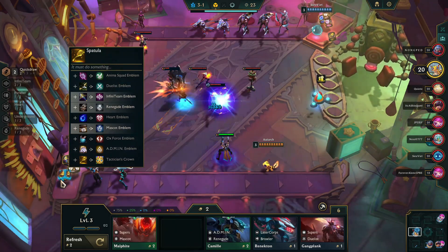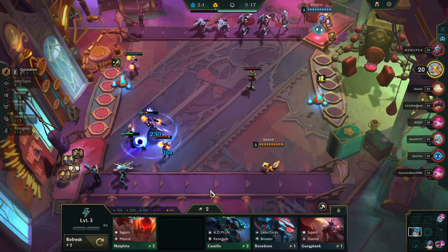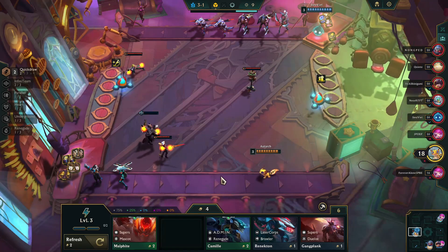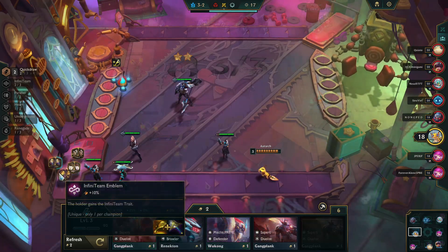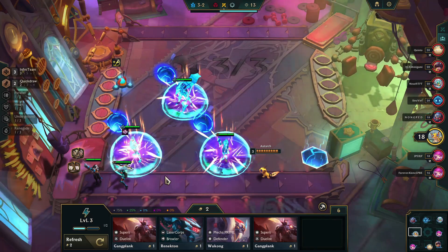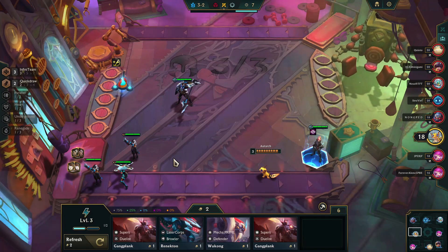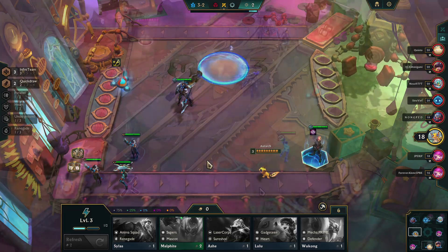Quick Draw is going to work best with Infiniteam, and as you can see, we have the makings of it with the spatula and the sword, so we can get a full Infiniteam with this team and full Quick Draw, which can be really, really strong. So I decide to give in to the temptation of making the early emblem. I normally don't like to do that — I like to see if I'm going to get an additional spatula to maybe make a Tactician's Crown — but I just decided to go for Infiniteam, Quick Draw, and see how it goes.